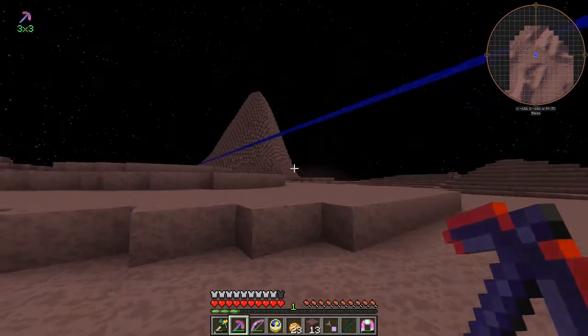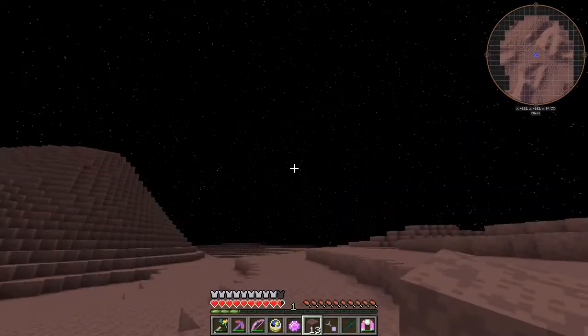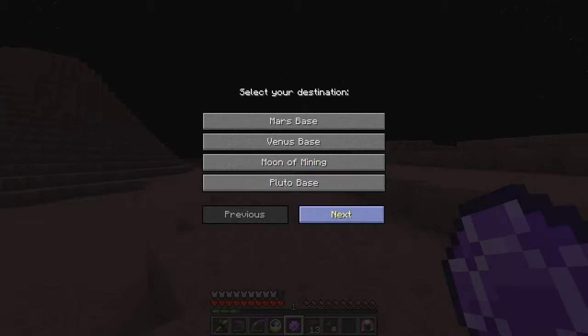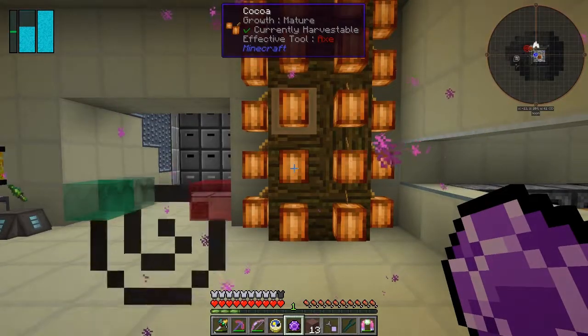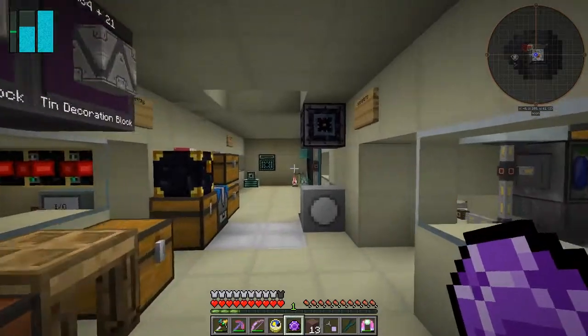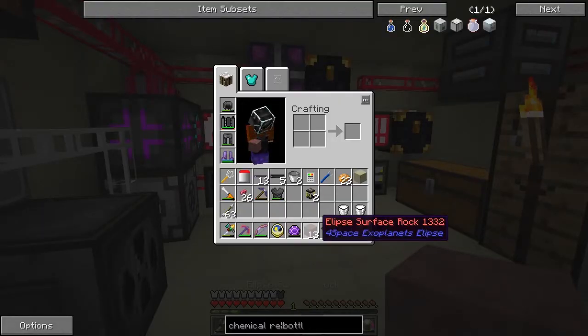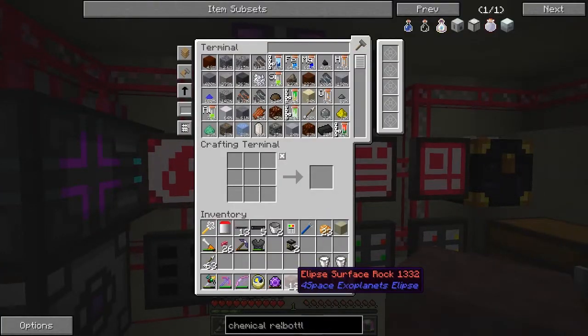Well, I messed that up. We're going to have to go home — I can't see a solution for this one. We need to go back to moon base. And then we'll put this Elpis aside. What have we got here? Surface rock away. We don't need that at the moment.